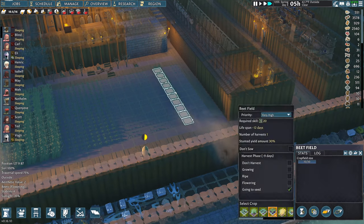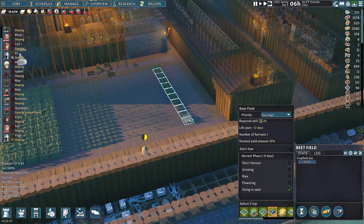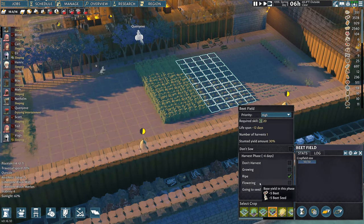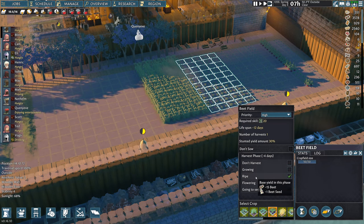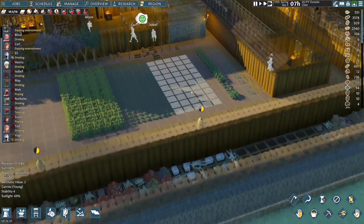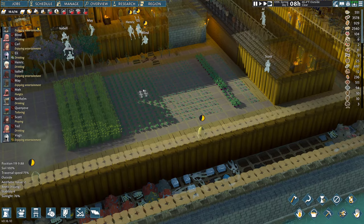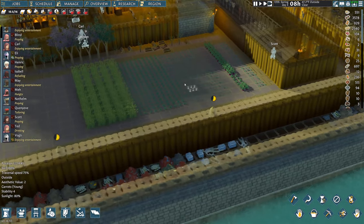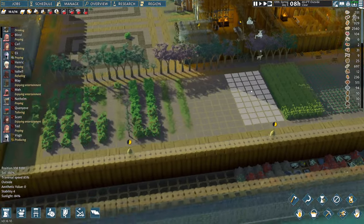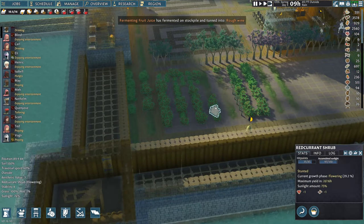For beet farming I'm using 10 tiles — that's 100 seeds of beet. With beets I don't have to do the flowering stage where you get 5 beets and 5 seeds — I just go straight to ripe so I grow the maximum amount of food and get one seed. I overproduce seeds using this method and ensure I'll have seeds for next year even if there's a blight or a cold snap that kills everything.